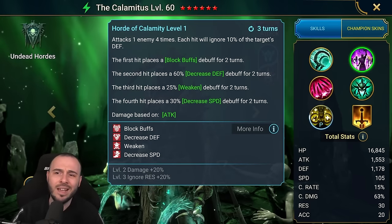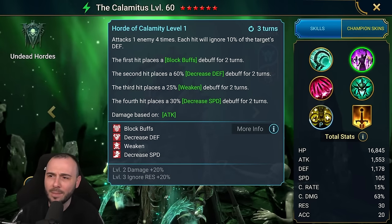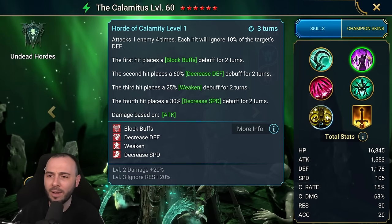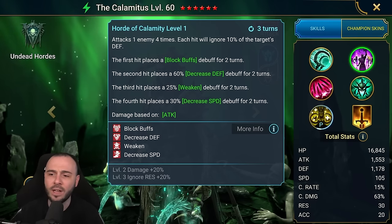With the A2, it attacks one enemy four times. Each hit will ignore defense. Each hit will have a chance to apply a different debuff: block buffs, defense down, weaken, decrease speed.